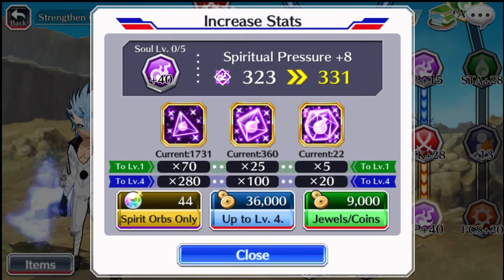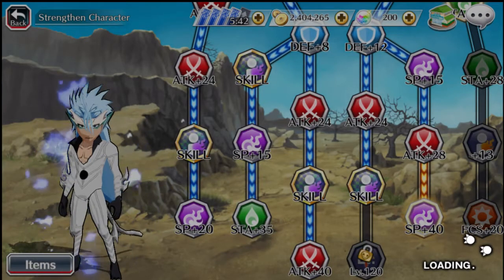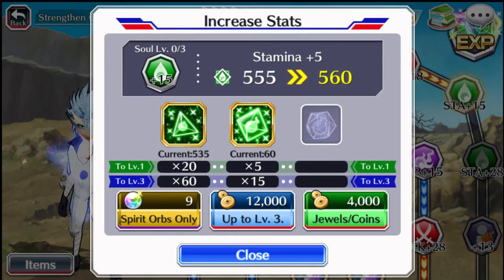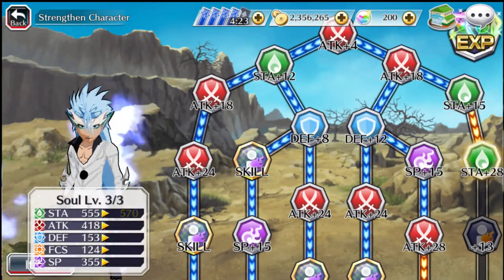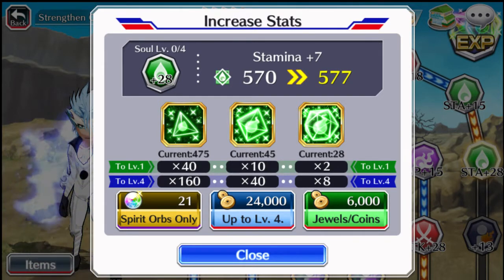The final node on this set is Spiritual Pressure, giving another plus 40. We need 280 smalls, 100 mediums, and 20 larges. We don't quite have enough Spiritual Pressure. Next is Stamina: 60 smalls and 15 mediums. After that is 160 smalls, 40 mediums, and 8 large Stamina jewels.